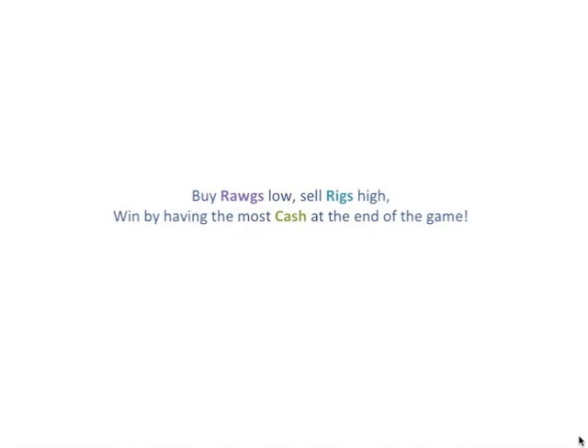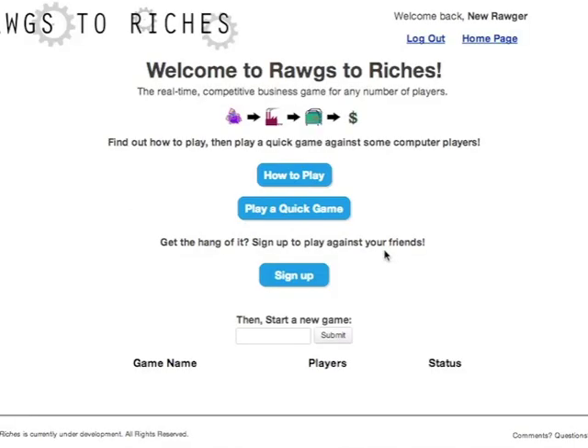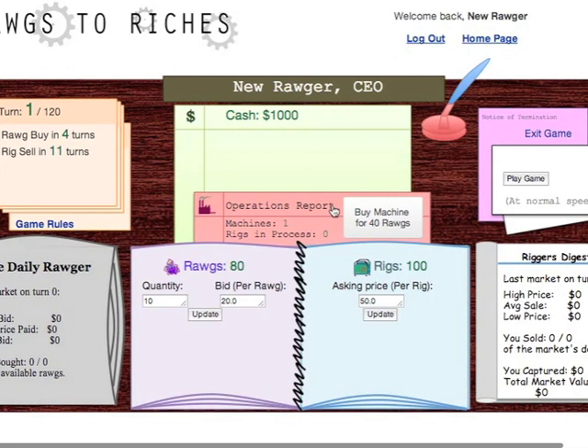In Rogs to Riches, you have to buy low, sell high, and win by having the most cash at the end of the game. Here's how to get started. On the main page, learn how to play by clicking the Quick Game button. This will set you up in a predefined game against three computer players. This is your game screen, where you can become familiar with how to play Rogs to Riches.